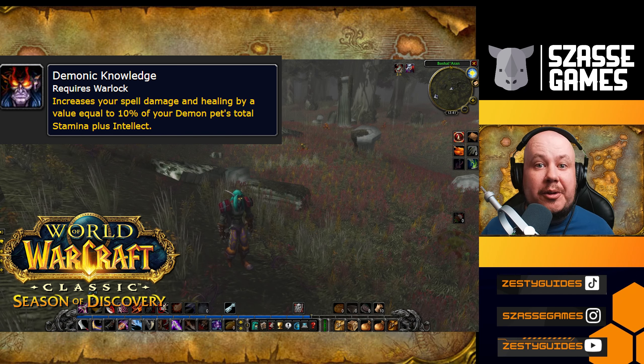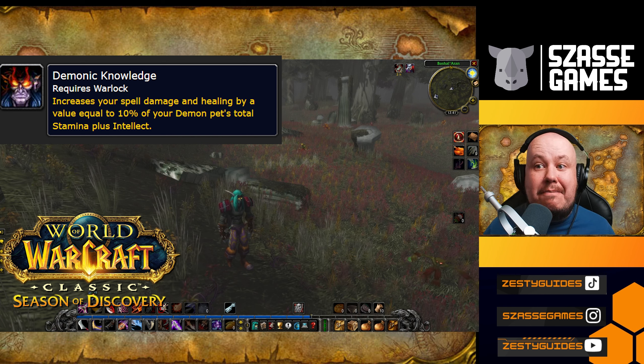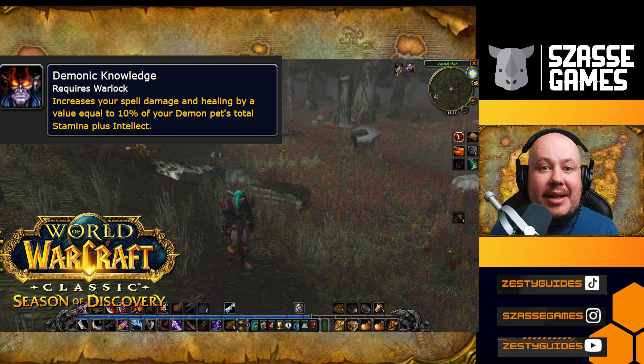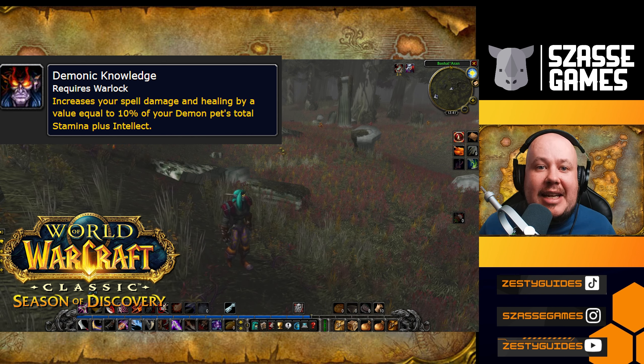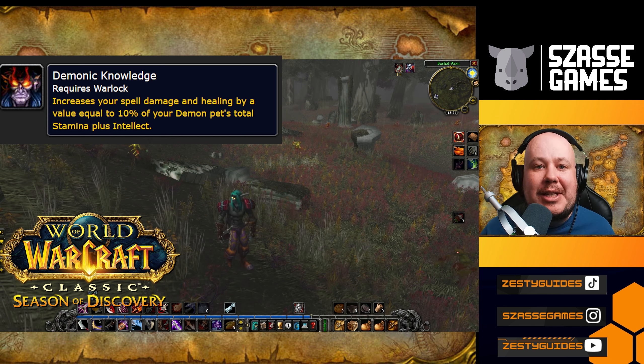Demonic Knowledge is a brand new rune for Warlocks in Phase 2 of Season of Discovery, and it is just a massive improvement to your damage, increasing your spell power by the stamina and intellect of your demon. This is just a massive increase in your own stats, and I don't see why anyone would not take this — maybe if you're sacrificing your demon for a buff.